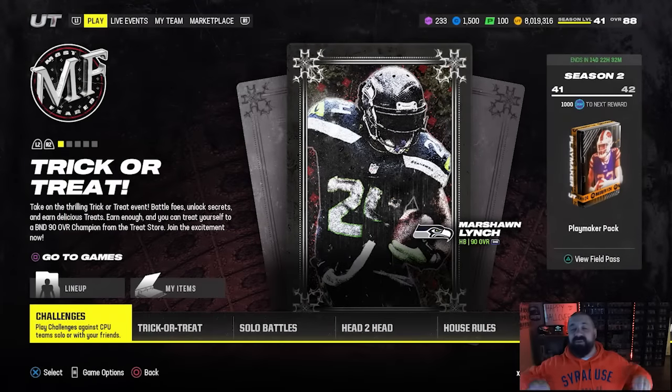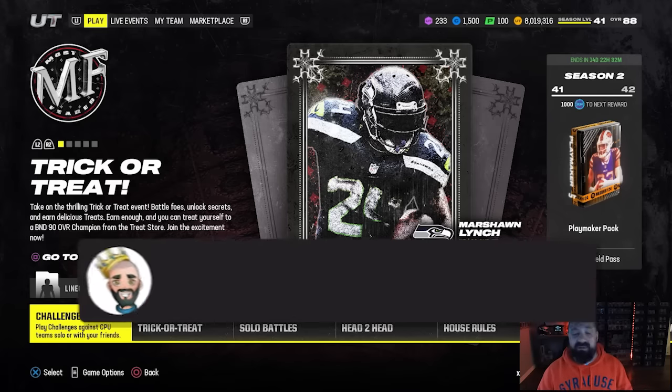Let's get right into it. The final drop for Most Feared is live on Halloween. We got more promos to look forward to this upcoming Thursday — the All Madden promo — and then we're going to be in the month of November with the Harvest promo, and Zero Chill in December. A lot of good content on the way. For the most part, Most Feared was super underwhelming; Part 3 was really good. We got some decent cards today.